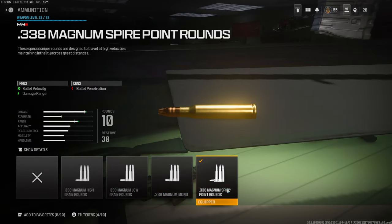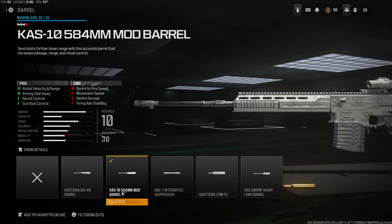For the ammunition I'm using the .338 magnum spire point rounds for bullet velocity and damage range. On the barrel I'm using the Kastovia 584mm mod barrel for bullet velocity, range, aiming out of sway, recoil control, and gun kick control.